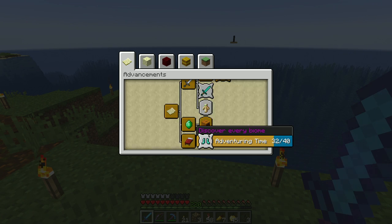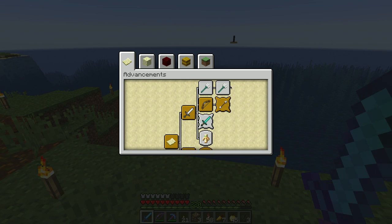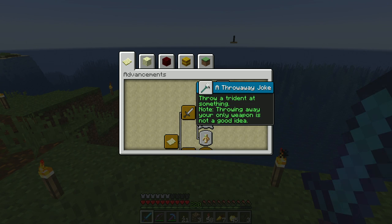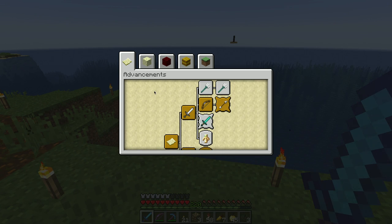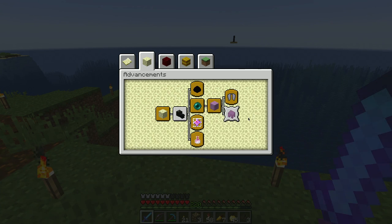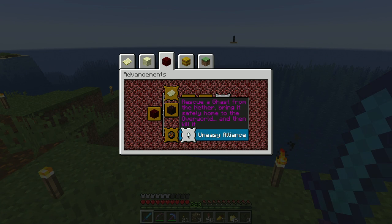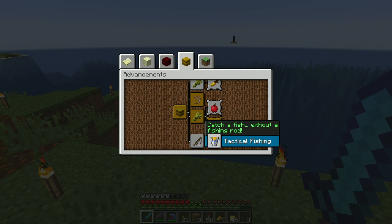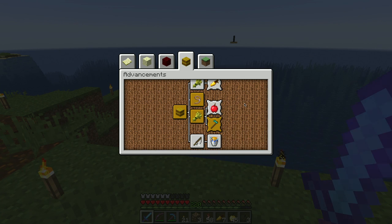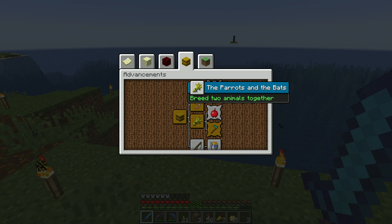These all look the same. Discover time — they've added more biomes so I'm missing even more biomes now. Throw a trident at something — throwing away your only weapon is not a good idea. Strike a villager with lightning. Catch a fish without a fishing rod — cool, I'll need to do that too.